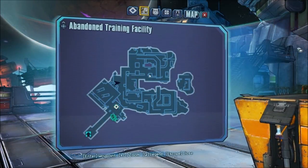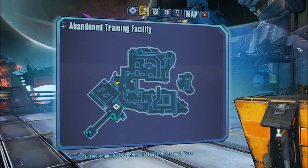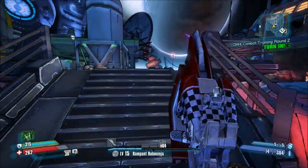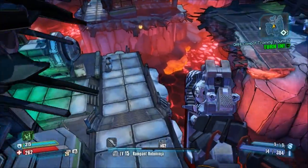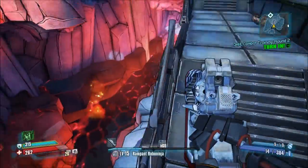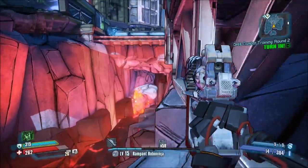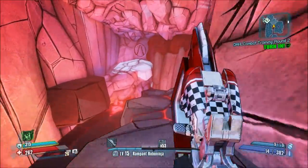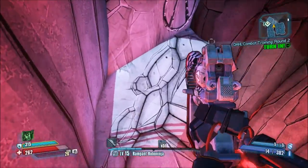Both of these vault symbols are located within the arena itself. The first one is located right here on the map. Just follow what I do — first thing you're going to want to do is come down through here and jump over this railing, not into the lava. You're going to want to jump on this edge, and as you can see the vault symbol is right down here. Really, really simple.